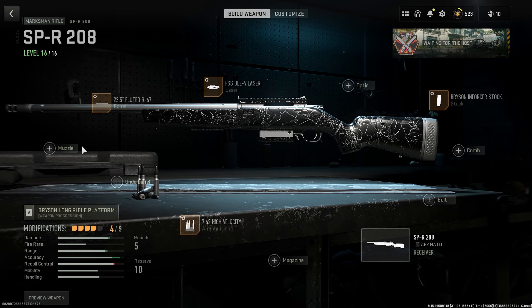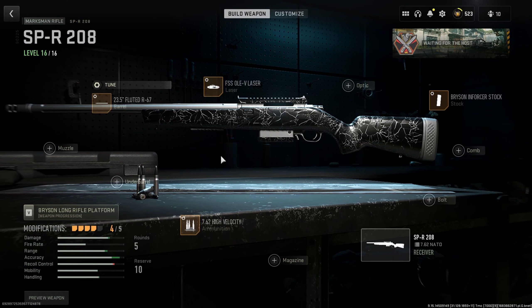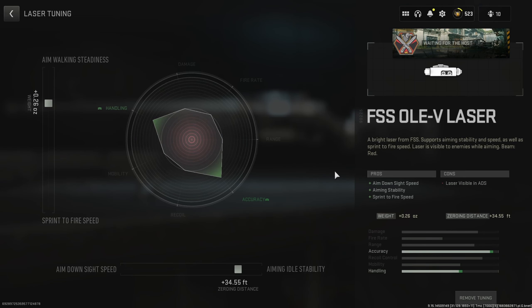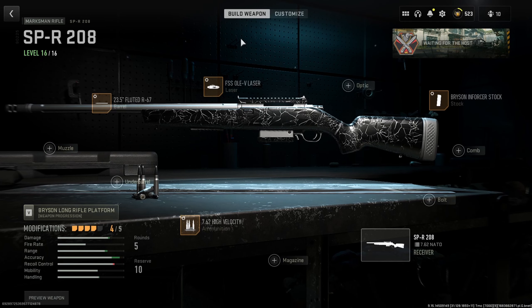For the SPR, we're not going to add a muzzle because there are too many cons with the aim, aim down sight speed, and aim stability. It's just not needed when we only need to hit shots 38 meters away. For the barrel, we've added the one that provides damage range and bullet velocity. Again, always going with a laser for aim stability and aim down sight speed. For the stock, the heavy one as usual for pure aim and stability. Lastly, I've added the high velocity rounds. Optic, as always, is completely your choice — red dot, four times, or scope — whatever suits your preference and game mode.